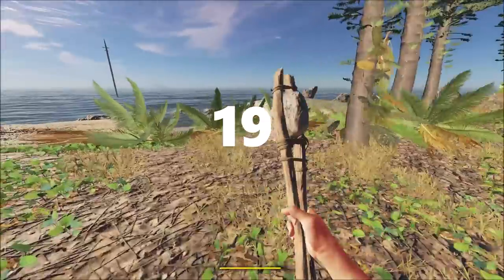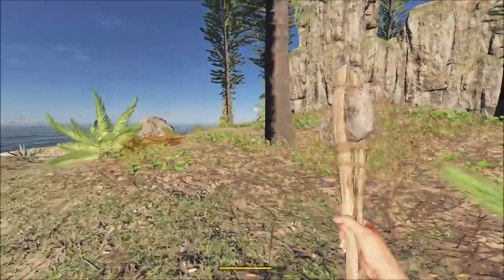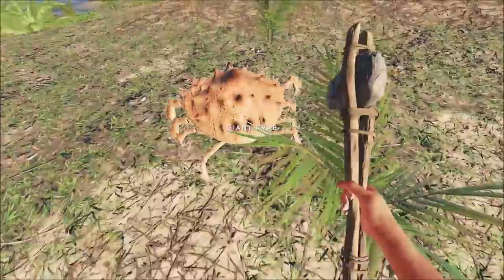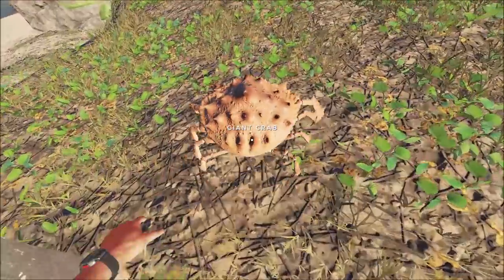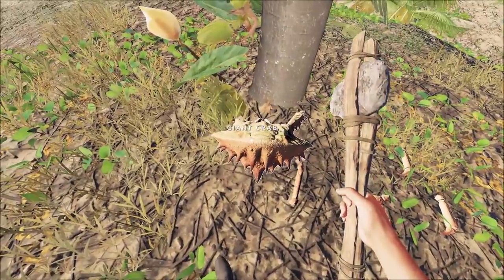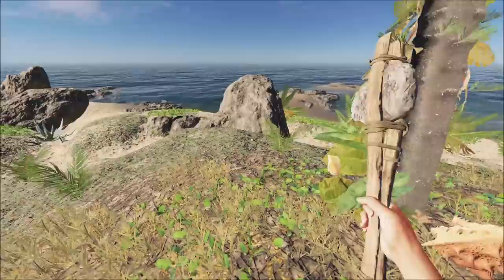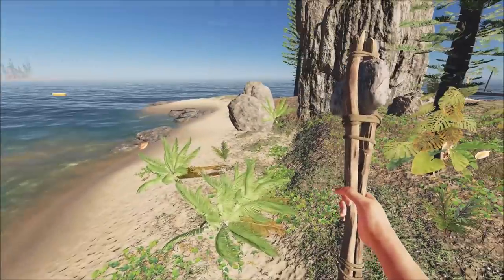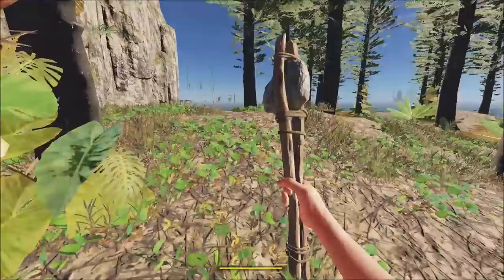Tip 19: The only other resource that respawns on your island is the giant crab. You can skin them and get two bits of crab meat. Because it does respawn you have to be a little careful — suddenly one will appear and attack you, pinch you, and do some damage. But like the palm saplings, the crabs do respawn.